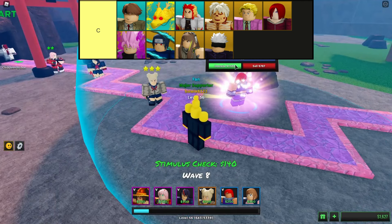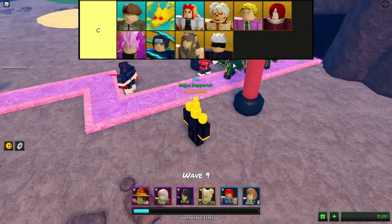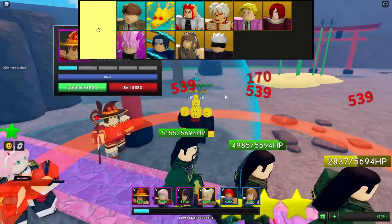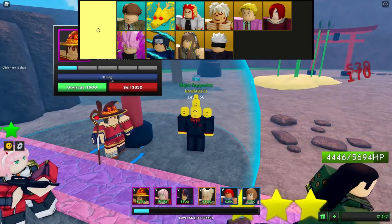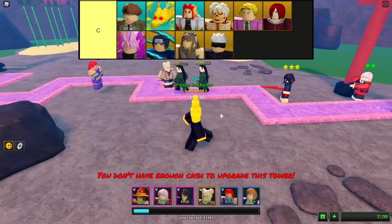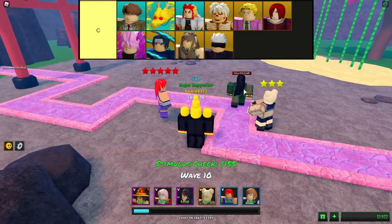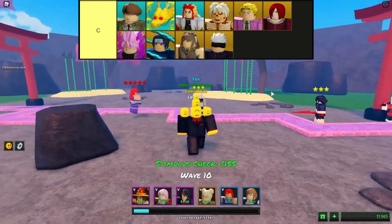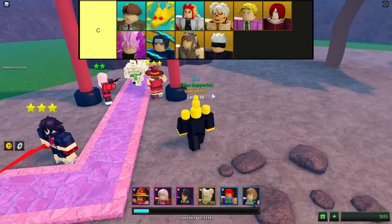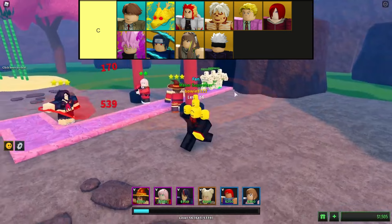In the realm of Roblox's ultimate tower defense game, C tier towers hold a middling position in terms of power and utility. While they possess the capacity to offer valuable support during the initial waves or against less formidable adversaries, their efficacy diminishes as the game progresses. These towers lack the distinct abilities and scalability of their higher tier counterparts, rendering them less appealing to seasoned players. Nevertheless, their role in the game's early stages remains pivotal.